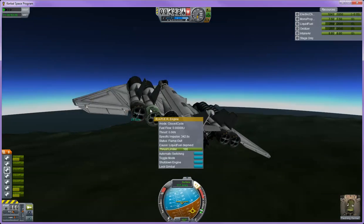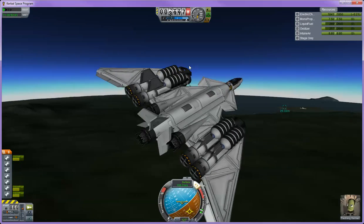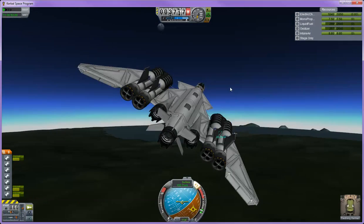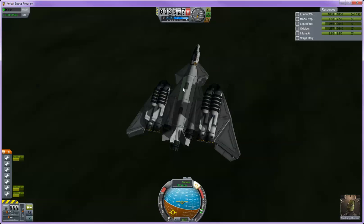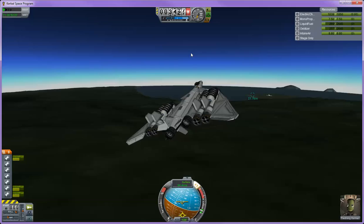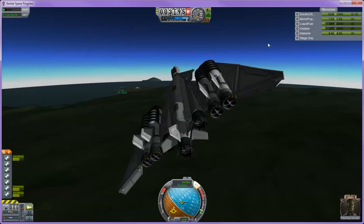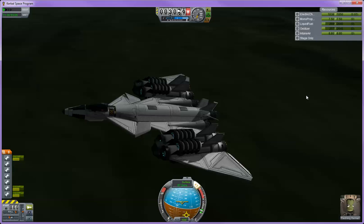Well, there you have it — the new Rapier engine. So even though this essentially fails as an SSTO, it actually did manage to get to orbit. But the best way to do this would be to go to orbit, dock with a station, refuel it, and then return to the ground for a craft like this. Otherwise it just simply won't work very well, as you can see here. I'll probably make an SSTO refueling station, and that will solve most of our problems.